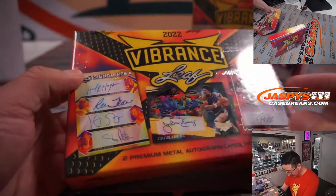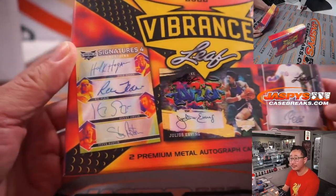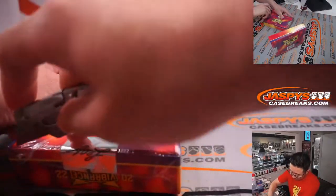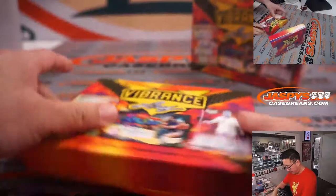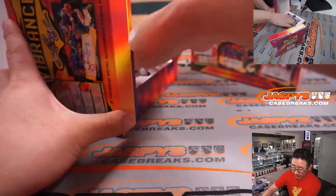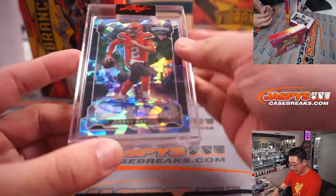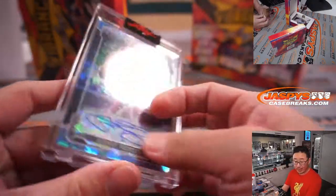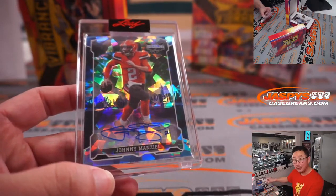Obviously using a randomizer. Hulk Hogan, Ric Flair, Kenny Omega, Steve Austin — H, R, K, S. Premium metal automatic. We're vibing here, ladies and gentlemen. First one out of the gate is football — it's Johnny Manziel. Two out of three, letter J. We're doing first letter, first name. That's Adam with J. All aboard the Big Hit Express — woo-woo!